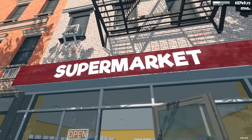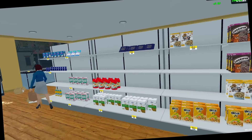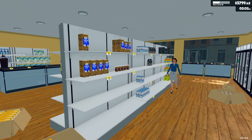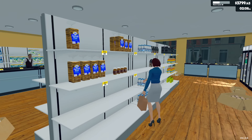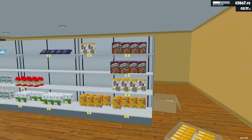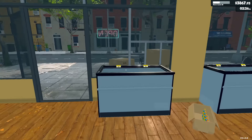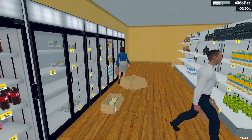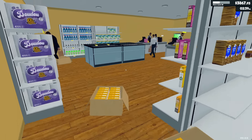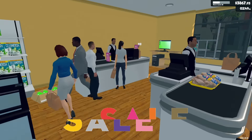We're back in Supermarket Simulator. We're going into my store and you're probably going to notice the stock is low - I'm purposely letting customers clear the shelves. I could pull stuff off manually, but you might as well make some money while doing it. I've been playing quite a bit off camera and I'm up to level 25, so we're going to get some new products and expand some shelves.